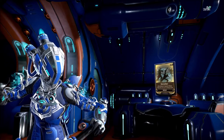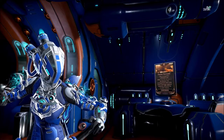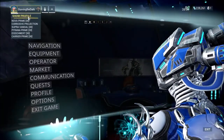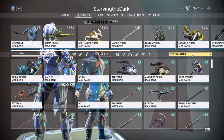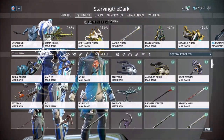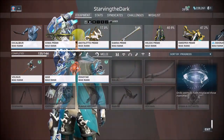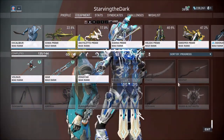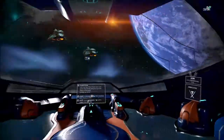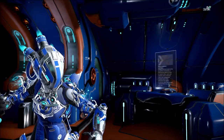Today in particular is going to be focusing on how to best obtain massive amounts of Ostron standing, or Cetus standing, so that you can rank up and get Zaw parts. If we go into Equipment and then Progress, you'll see that I have almost every melee weapon in this game, and the only melee weapons left are all the Zaw parts. So I definitely need a bunch of standing so I can buy all the different parts to make all these different Zaws and Strikes.